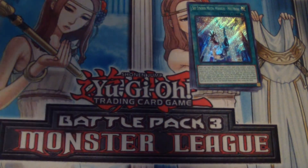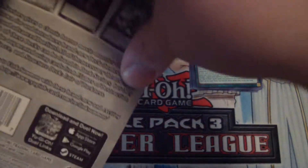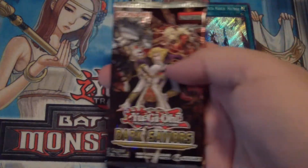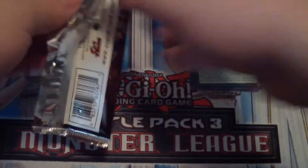Let's see what we get. By the way, these are like $4 at Walmart if you want to get them — totally awesome, pretty reasonable price. Not as good a price as the Ancient Millennium packs. Those were also $4, but you get two packs per box. So I would have preferred if you could get two, but all right, let's see what we have here. I hope if I open the pack all the way...